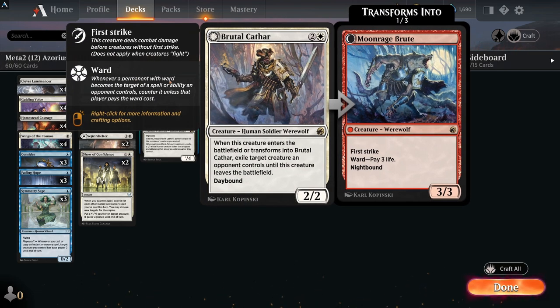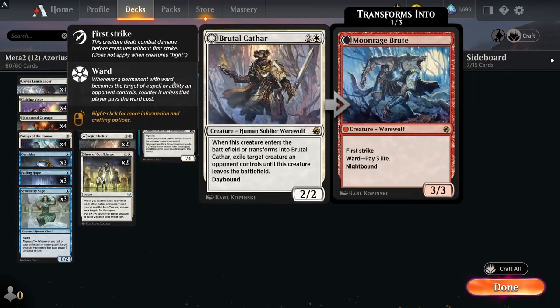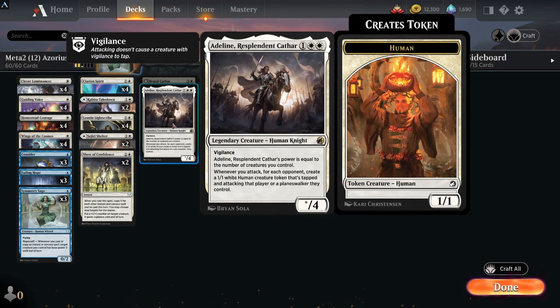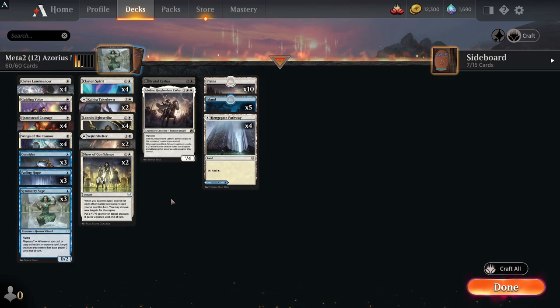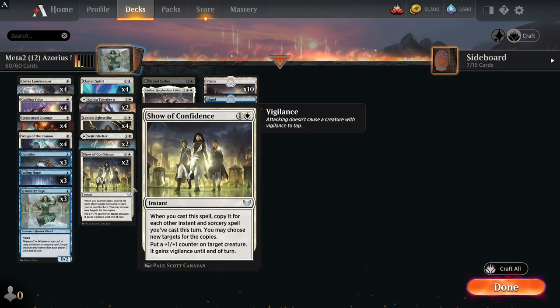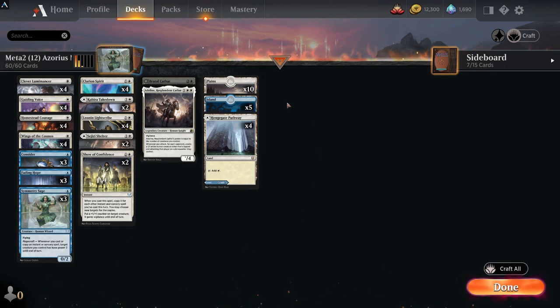Brutal Cathar is in there as a one-of. It's not essential — you might save yourself a rare and drop to 11, but it was in the list. Personally I would prefer a second Adeline in there because it's really really good left to do its thing on the field. You could swap them over, or save the rare and run an extra Show of Confidence instead — it runs two of those but a third wouldn't be bad, since copying spells and having all the triggers is really good.